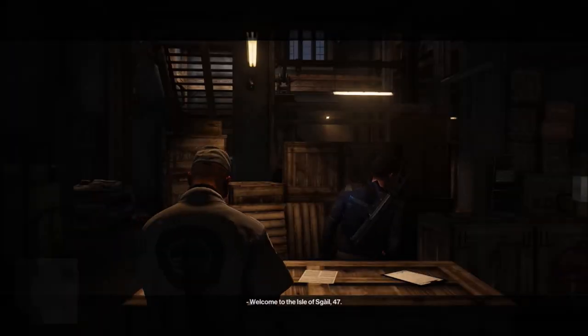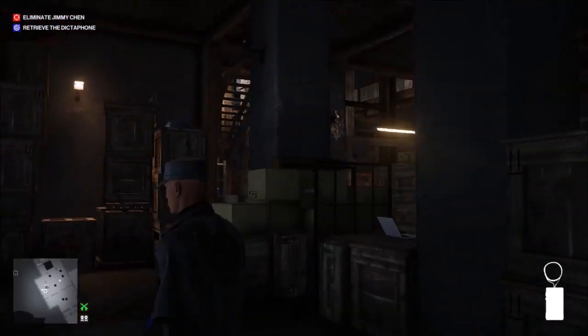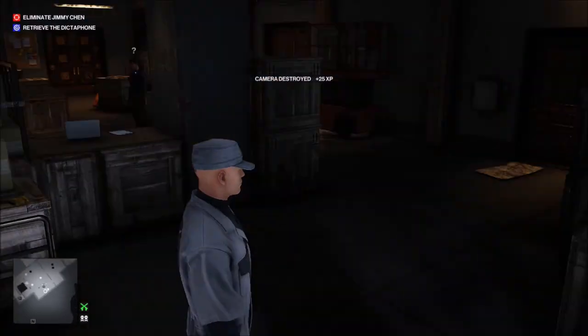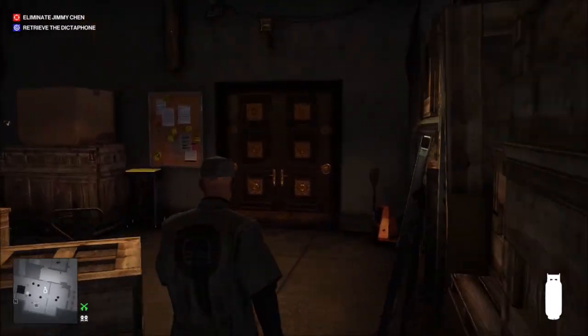Right off, we're going to change to the EMP device and we're going to toss it right up at the camera and detonate it. With that complete, now we're going to grab the propane canister.